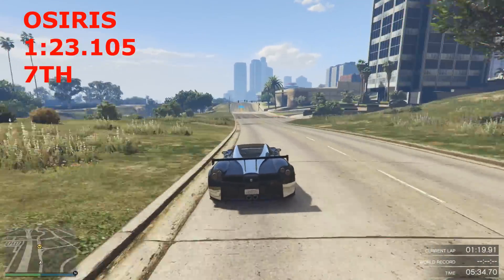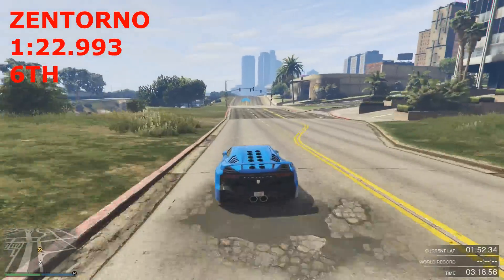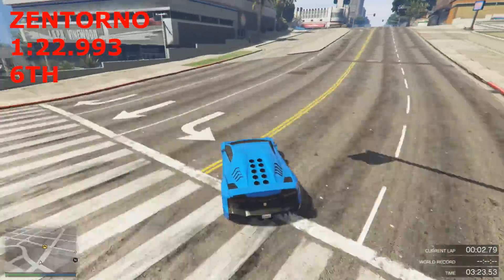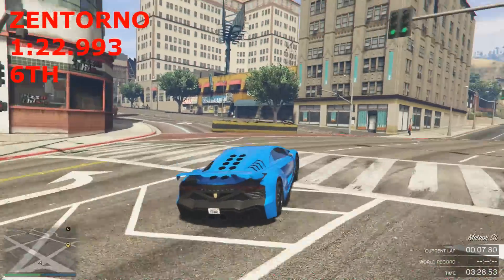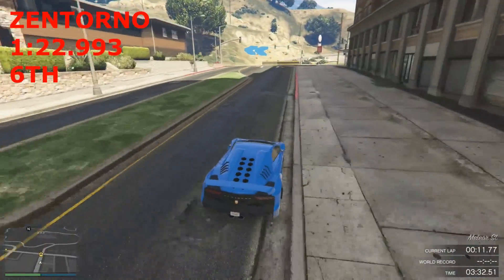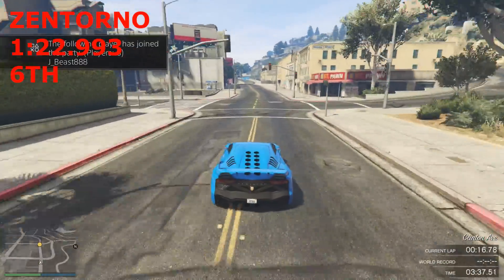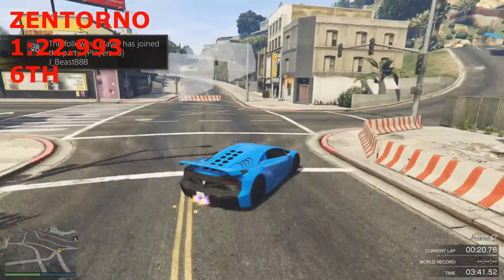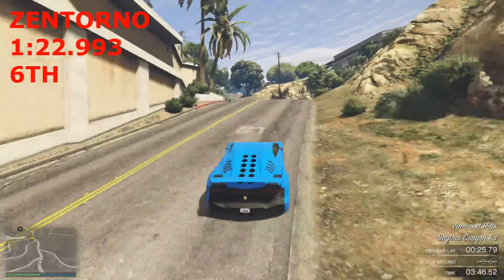Up next, which caught me by surprise — the Zentorno. The Zentorno is, I think, nowadays the most respected car in the game. Literally the most respected car. When it came out back in 2014 with the content creator update, people were saying Rockstar had broken the game — it was too quick compared to the Entity and the Turismo.